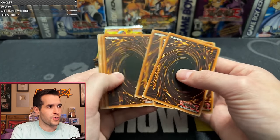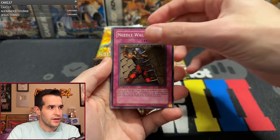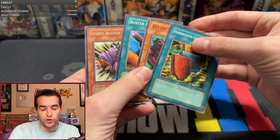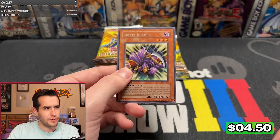It is now time for Simply Unlucky. We have Time Eater, Needle Wall, Gravekeeper's Spear Soldier, Reasoning. Another Super Rux and Special — and another Spirit Reaper as well. Interesting.